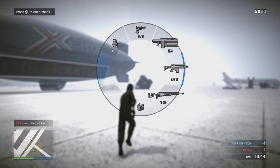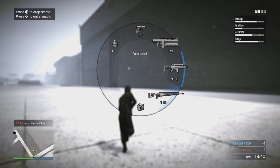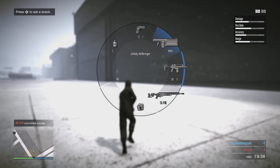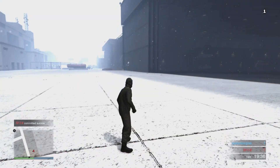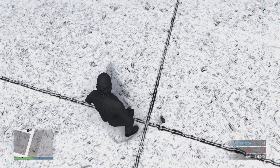After respawning, you will see different weapons in your loadout. If you see the railgun, great; if not, simply commit suicide again. This is the seventh or eighth time I've committed suicide, and on the ninth try I have the railgun in my weapon loadout.